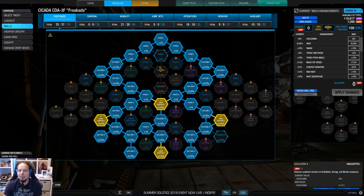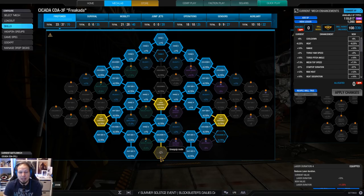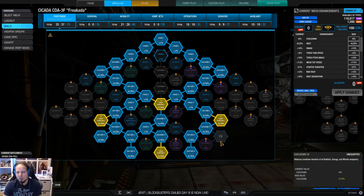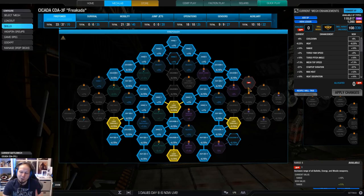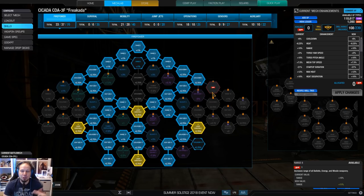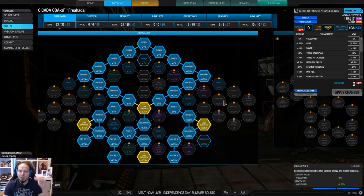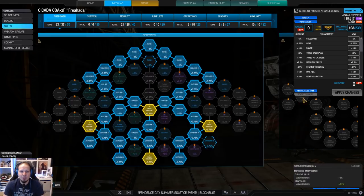We take our good old laser vomit build. We have the left and right arm with the heat gen nodes and laser duration nodes, which are very handy. I'm skipping cooldown here because the build is running only four heatsinks with four energy weapons. It's a bit toasty and especially with the high cooldown we have naturally from the quirks, we don't need any additional cooldown. Cooldown does nothing if you are at maximum heat.